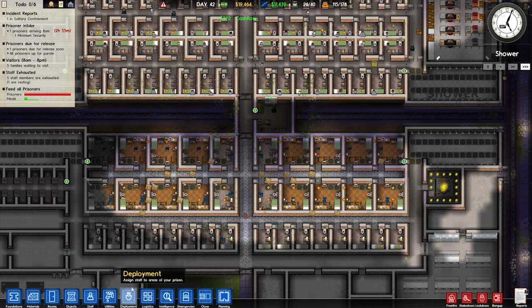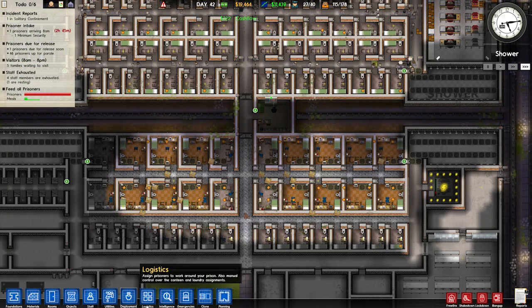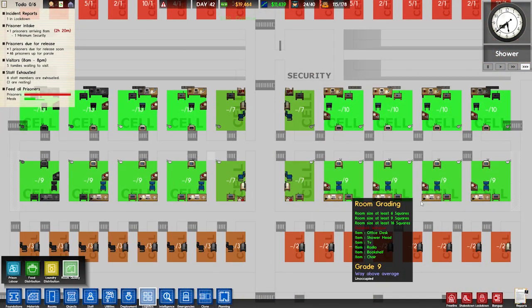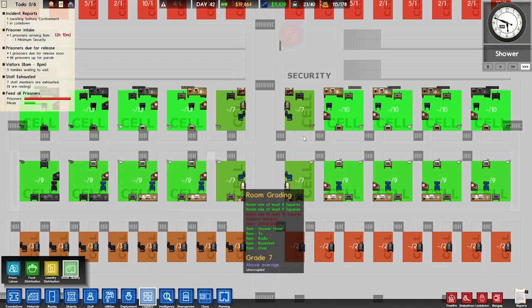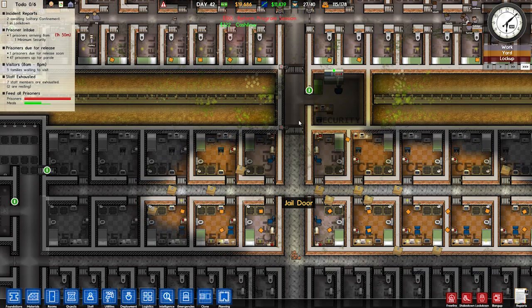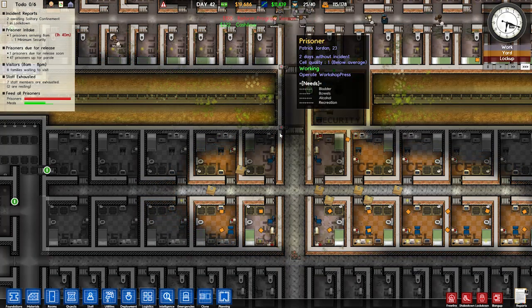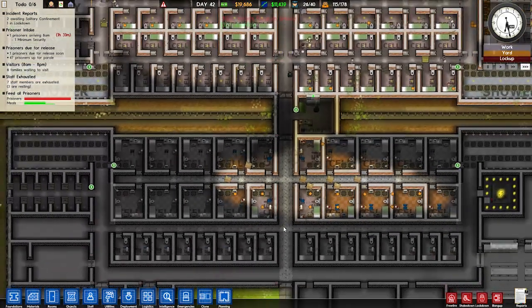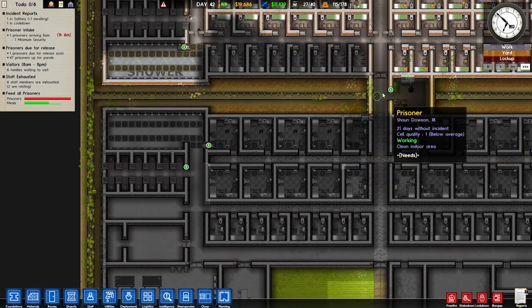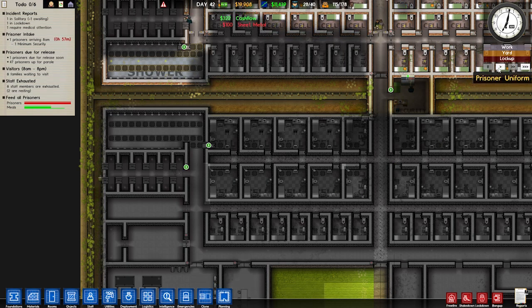Oh, there's also a hole in the wall there. Another great design decision. We'll keep the rest of this staff only for now because we haven't really furnished it. But I would like to see some of them change cells if possible. That's shared — so there should definitely be someone coming in here. Let's have a look. Logistics, room quality — no one is assigned to any of these cells. How do we move them then?